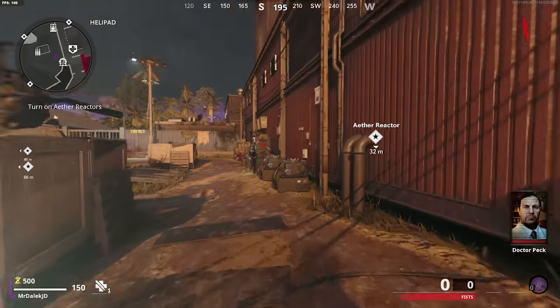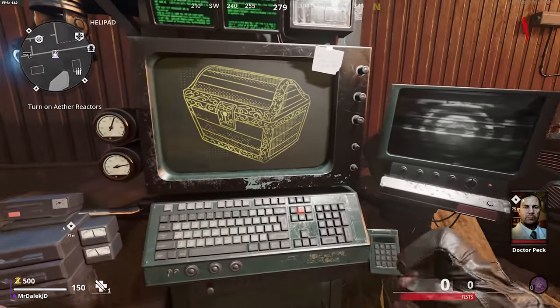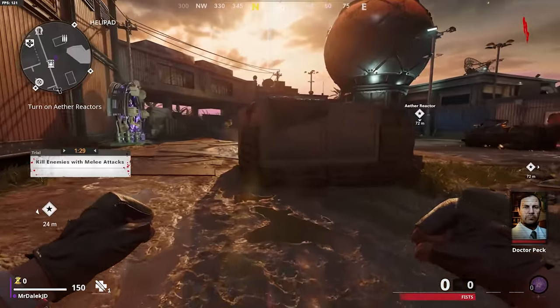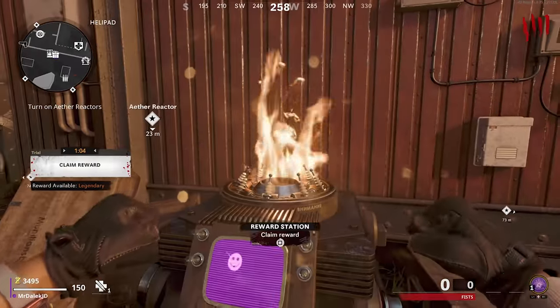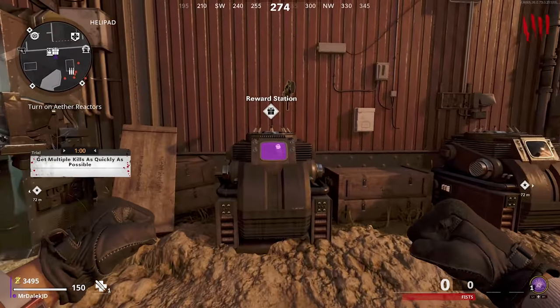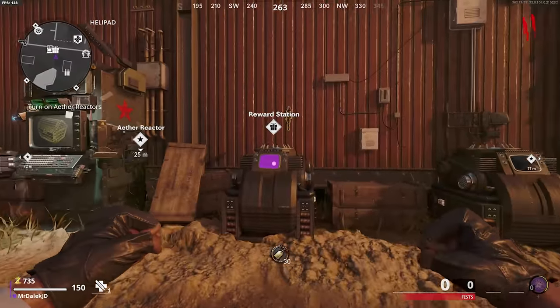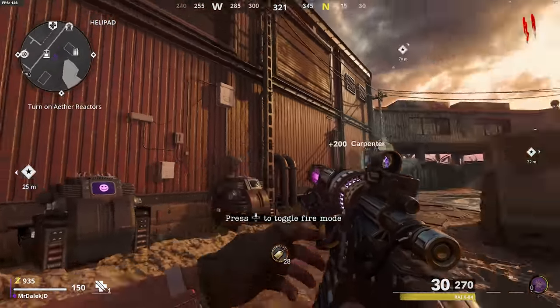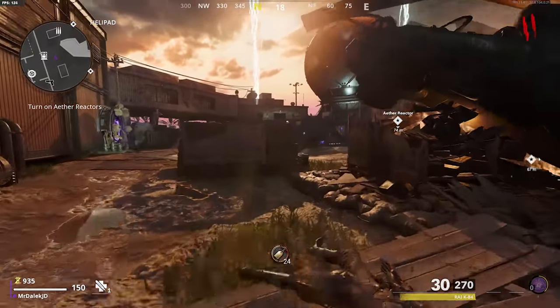That way you can teleport to the Firebase and use your 500 points to start the trial machine, because the sooner in your game you start doing trials, the earlier round you'll have a legendary waiting for you, which can guarantee you a pack-a-punched weapon along with a fire sale, carpenter, and even the chance at getting the Ray K as early as round four. While editing this, I got the most insane RNG trials and actually got the wonder weapon on round two, so I can't stress enough how useful this tactic is for the early game.